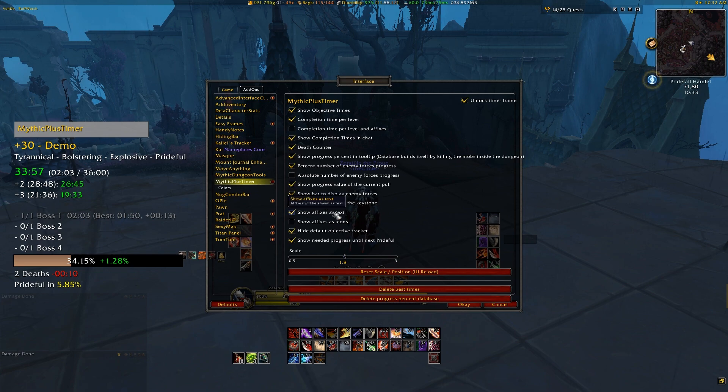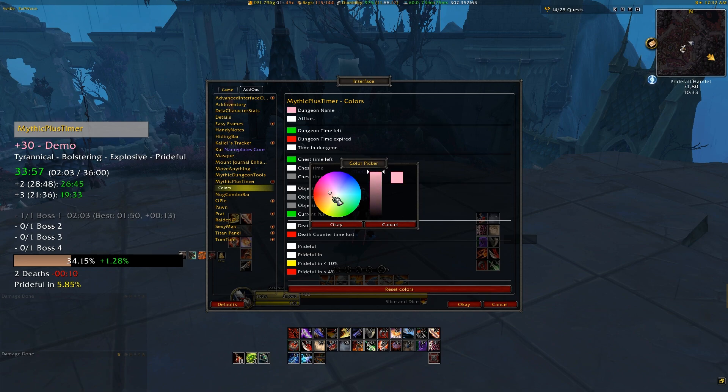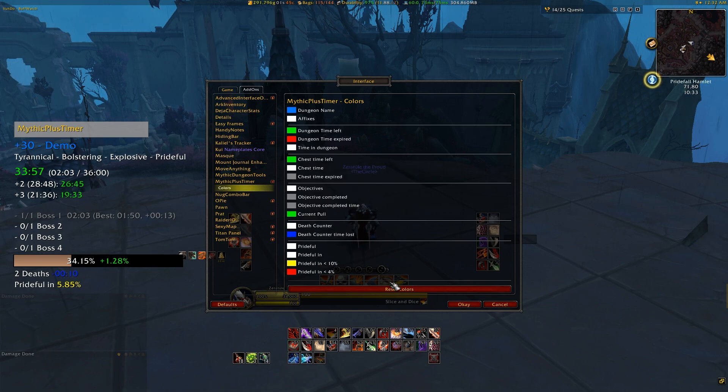Lastly, and equally awesomely, is the ability to track how long you have until you trigger your next Prideful Manifestation add from the Prideful affix. This will only show up if you're doing a 10 or higher during Season 1 of Shadowlands, but still it's quite nice to have. Another thing I'll mention is that you can change the color of all the text in this add-on. By clicking on the Mythic Plus Timer add-on in your interface, you'll see a drop-down menu for colors. This will let you change each individual section's text color, so if there are certain colors you like or dislike, you can swap those around pretty easily. It also has a reset option just in case you change things and don't end up liking the way it came out.